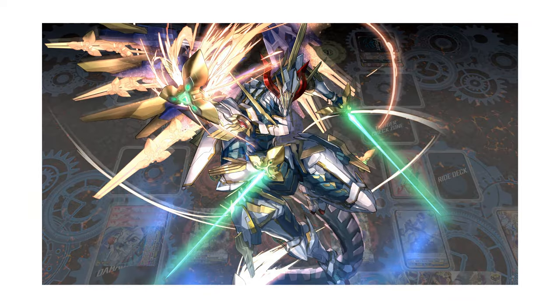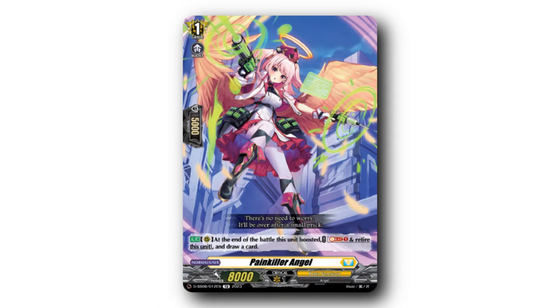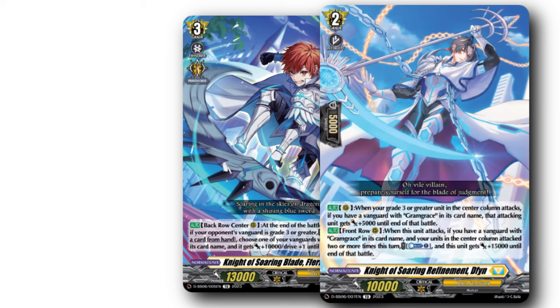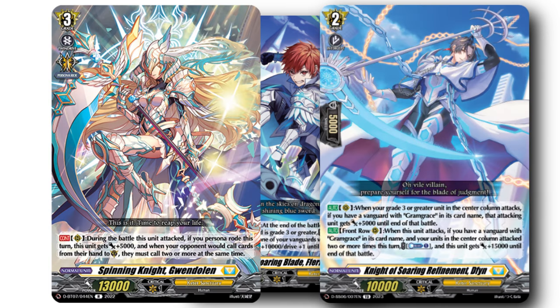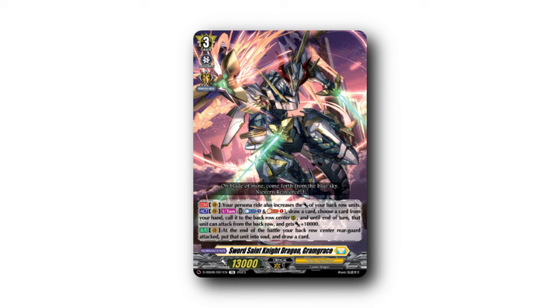The deck's game plan somewhat shifts depending on how you build Gramgrace, but can adapt to a range of matchup approaches. Wanna rush? Start slapping out cards that trade off themselves, build board, or hit over defensives. Wanna play midrange? Cycle through your deck for key pieces, capitalize on the magic numbers you produce, and burst down your opponent with Persona numbers. Gramgrace can continually keep card advantage through its toolbox with the skill: draw 1, superior call, then into soul, draw 1 after battle.